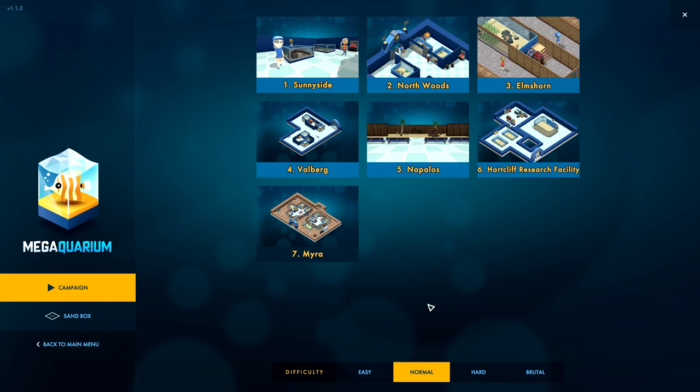Well hello everyone, I'm Jenny from Bu4U Gaming and today we're back in Make Aquarium. It is time for campaign seven: Myra. It said something about this being some kind of mysterious challenge when you finish the previous one, so let's just see what this is about.